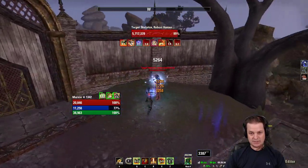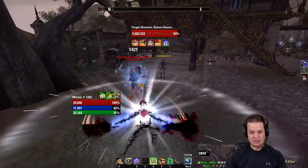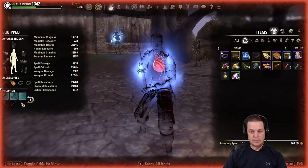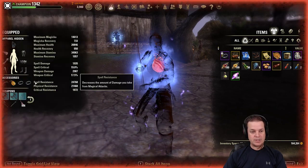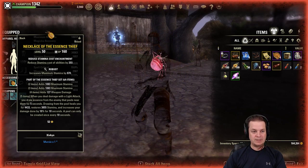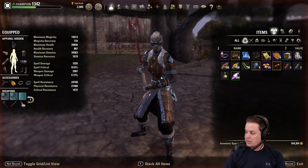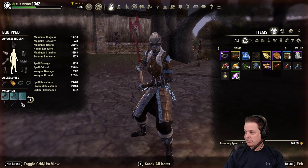That's the Stam DK in Scale Breaker — dropping Deadly to pick up Shackle Breaker to run some new expensive magicka toys with Mighty Chudan. If you have any questions or concerns, please leave them in the comments below. See you in the battlegrounds, peace.